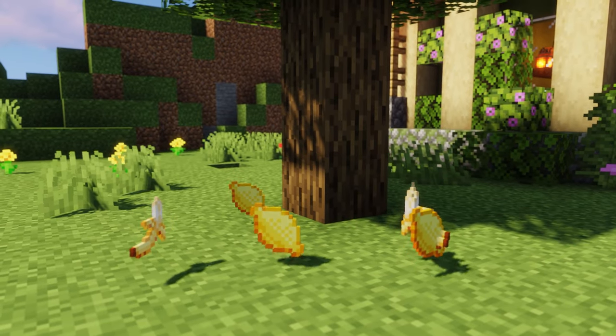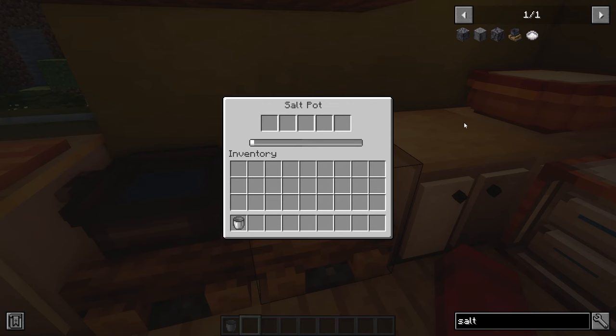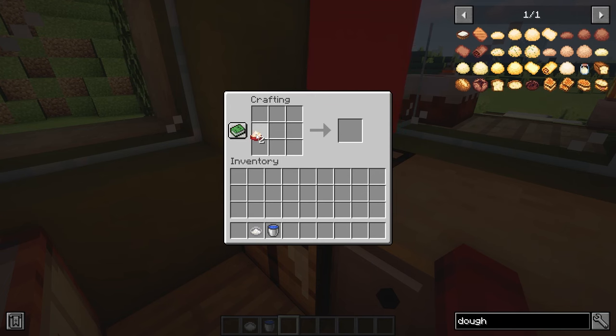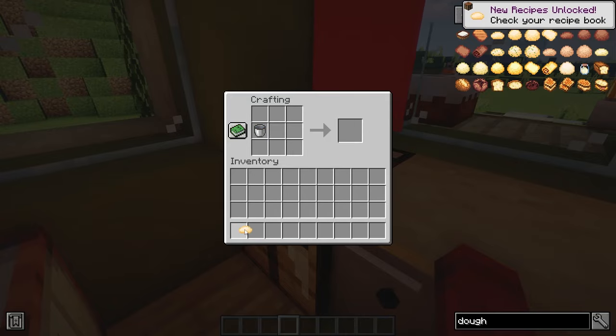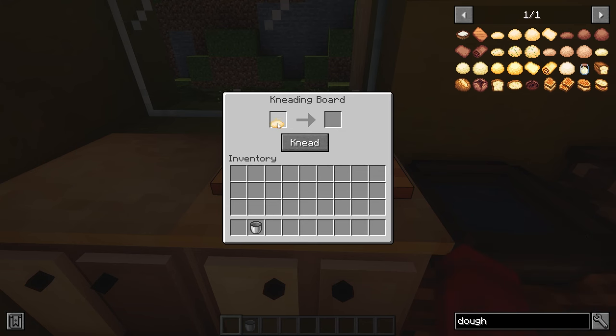Salt is made by right-clicking on the salt pot while holding a water bucket. This will use up the water and begin the process of salt making which will finish after one minute. You will get 32 salt per use. Also, be sure to craft a mortar and pestle as it is used for many things — it is made with three pieces of cobblestone and a wooden shovel. Baking bread is a three-step process consisting of kneading, proofing and then baking. Once you have the ingredients for the type of dough you'd like to make and have crafted it, it will result in the flat version of the dough. You need to use the kneading board to prepare it for its next stage — all you need to do is put in the dough and press the knead button.